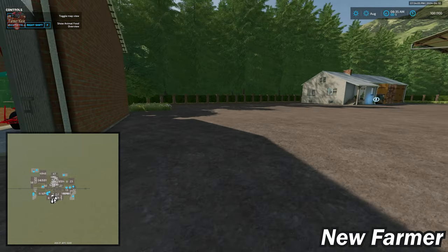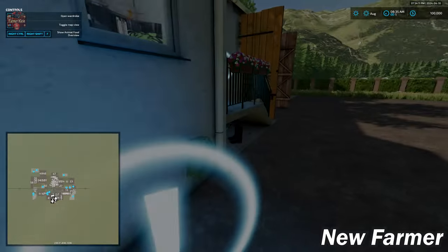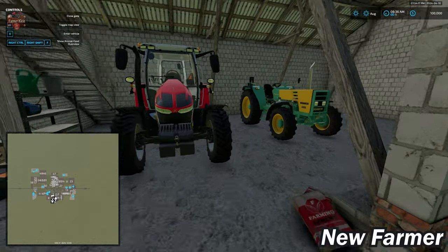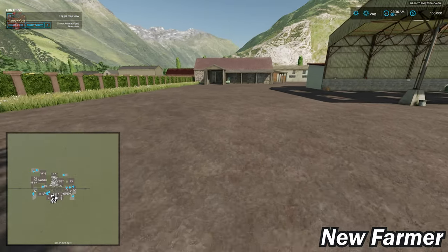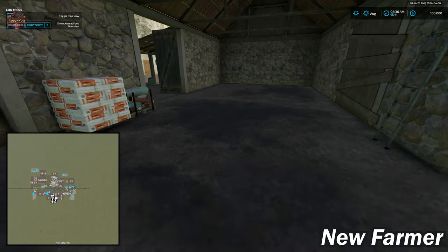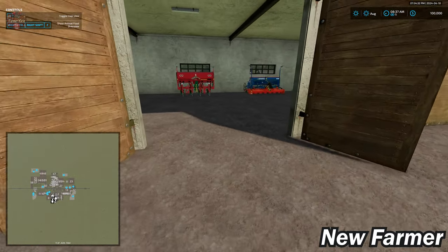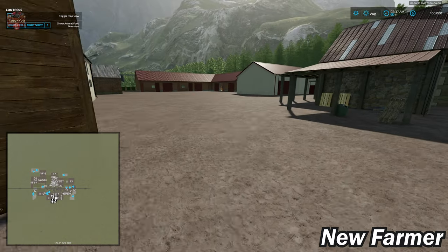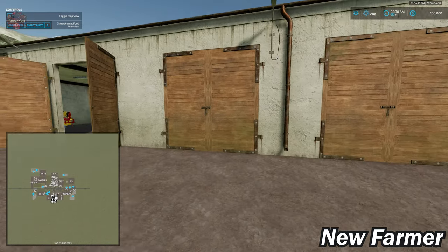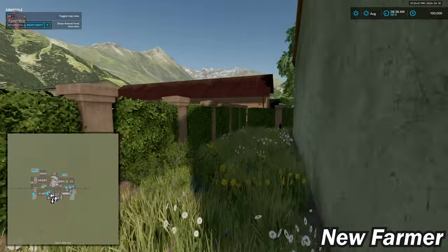We have our harvester and harvester header. We have our farmhouse with the wardrobe trigger on the ground and sleep trigger up at the steps, along with more of our machinery. Everything here at this starting farm can be sold with respect to buildings — if you don't like any of these buildings, you can sell each and every one of them. You can also sell the fence.